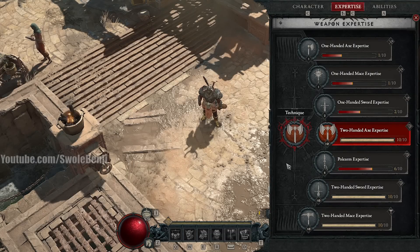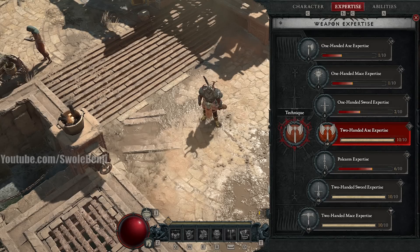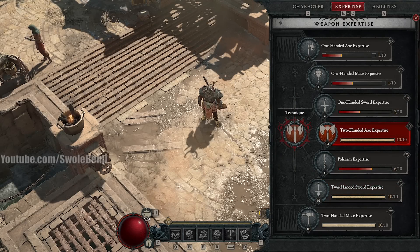For expertise you're going to be using the Two-Handed Axe expertise. The reason why is this increases your damage to vulnerable enemies, which calculates as way higher damage than everything else. Also because you're using a two-handed sword, you do 20% more direct damage inflicted as bleed, and you deal 30% increased bleeding damage after you kill an enemy — so when you engage a boss and kill one of their little adds, that's 30% bonus bleed damage.